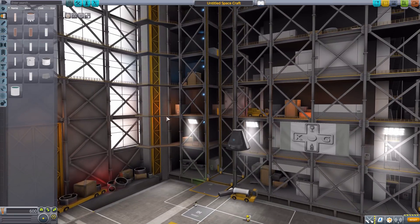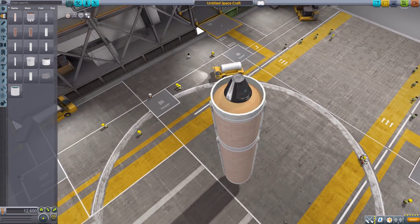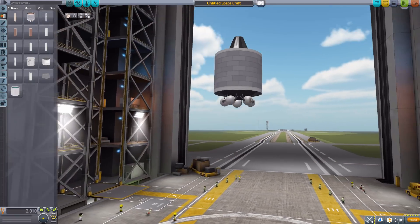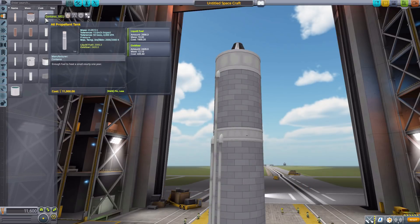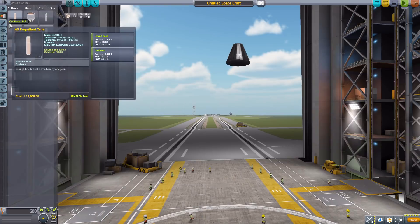Moving into the fuel tanks category, we have several different sizes. The A5 is a liquid fuel and oxidizer tank — very big. We then have the A6 ESCB liquid fuel and oxidizer tank with a very cool look, an attachment point at the bottom for an engine, and one at the top for a fairing. Next is the A6 propellant tank — again liquid fuel and oxidizer, and also gigantic and beautiful.